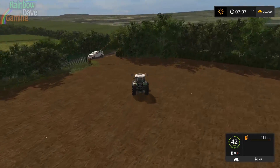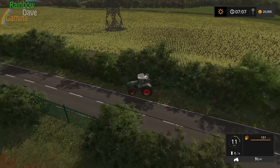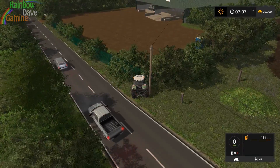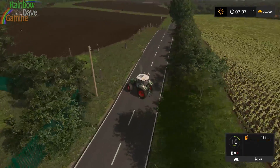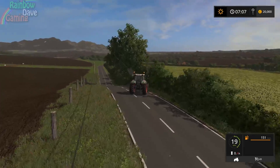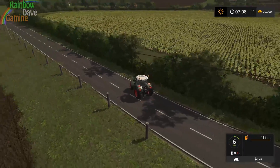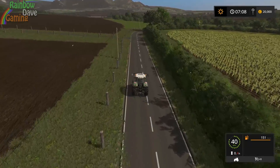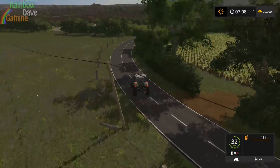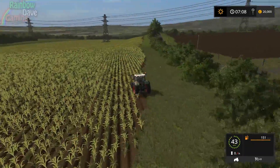Going around the map and having a look, I would really recommend you definitely check out this map when it comes out. I'm guessing there was something in there with collisions because that was a game glitch. Is some of this corn more grown? I think the hedges might actually have collisions - can I find a bit that's just hedge? The hedges do have collisions - I approve. I always like maps that have hedges with collisions because it means you can't take silly little shortcuts.